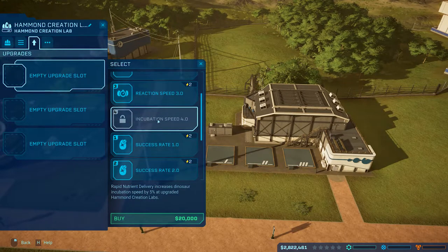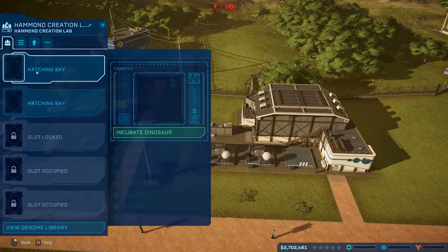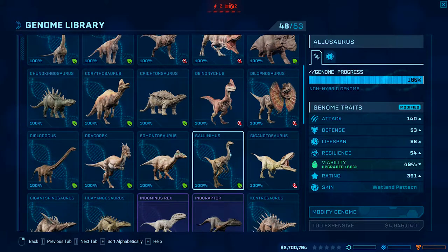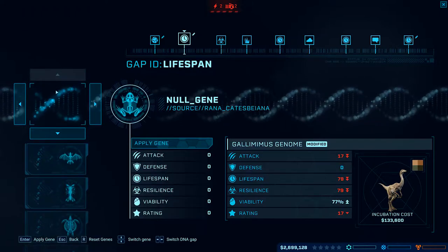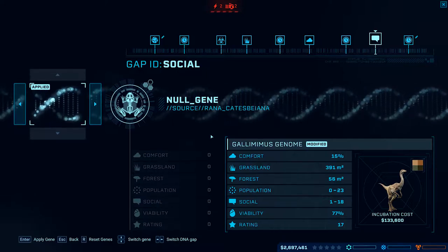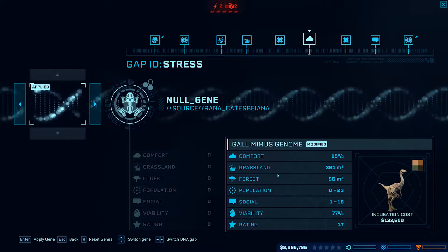New incubation options - that's going to cost me 60 grand for some success rates but that's fine, we'll just put two in for the time being. Let's go incubate the cheapest thing we know and love - of course the Gallimimus. They're really expensive, probably because I modified them. Looking at new social and stress level options they've added.